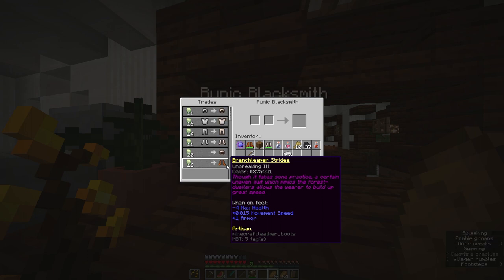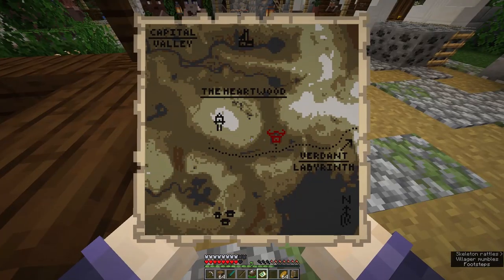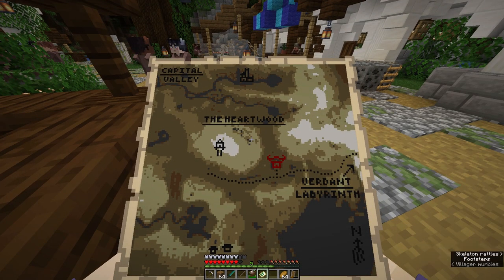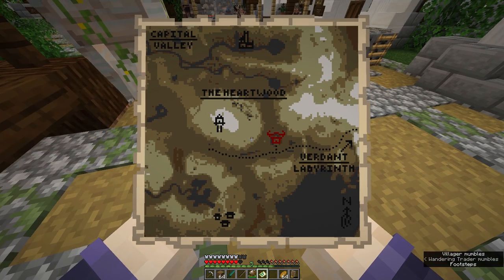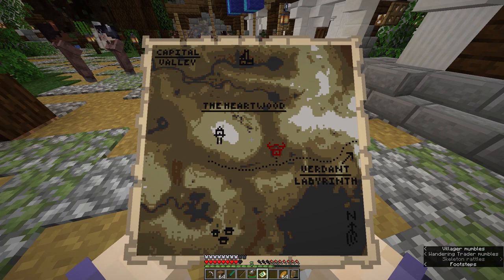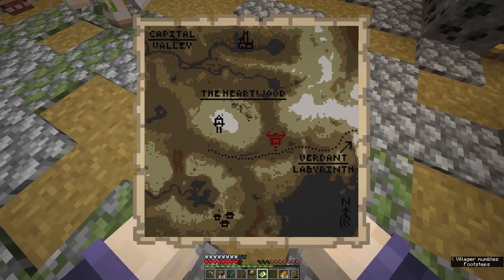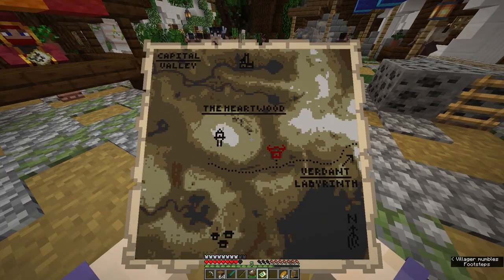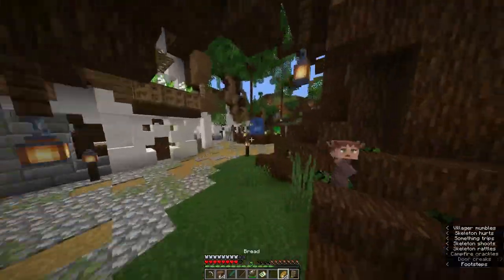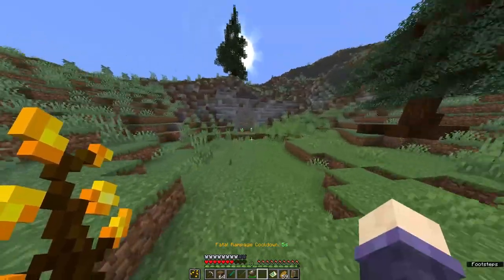Branch Leaper Strides has Feather Falling 3: 'Though it takes some practice, a certain uneven gait which mimics the forest dwellers allows the wearer to build up great speed.' Looking at the map, we have the heartwood, the tower, Gozak, the labyrinth, something up north, and a set of buildings to the south — probably the ruins on the edge of the desolation from last episode. I'm very interested about that place up north. My easter egg should be right over here.